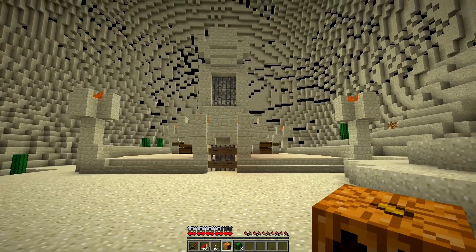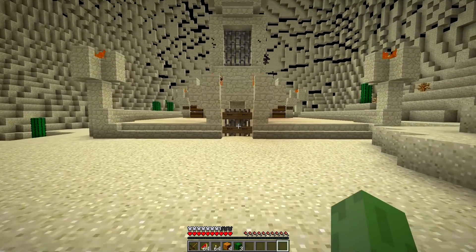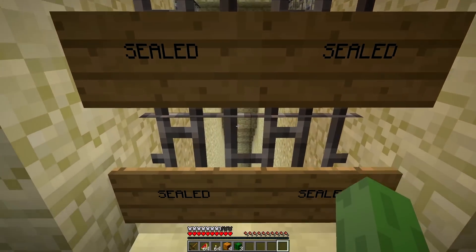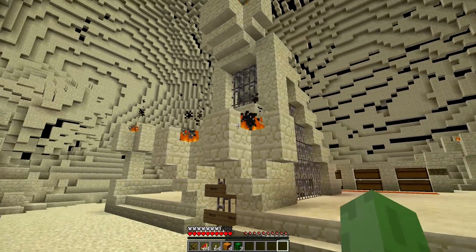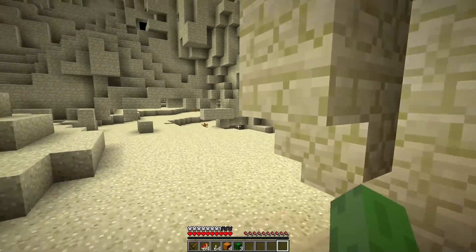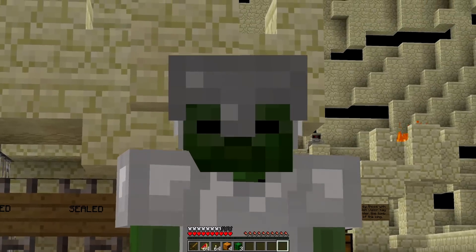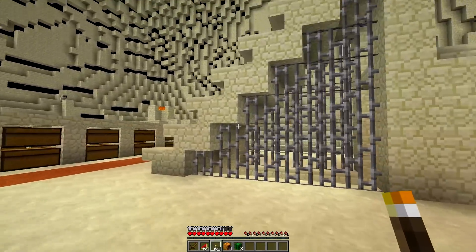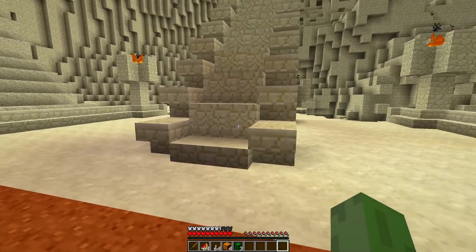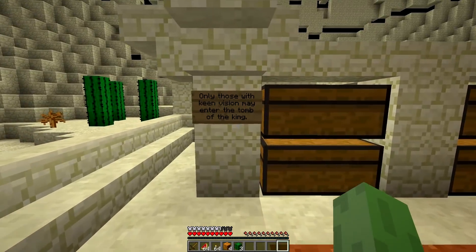I'm actually not sure what this thing is — it's like some kind of platform. Wait, is there something down there? It would take too long to break it with my hands. It looks kind of cool, though. There's a bunch of chests over here, and there's fire up there too! What is this — some kind of staircase? A messed-up looking staircase, but okay.